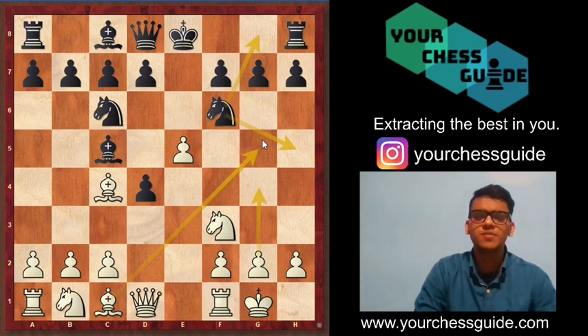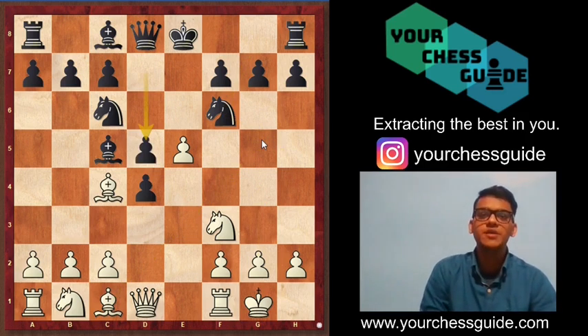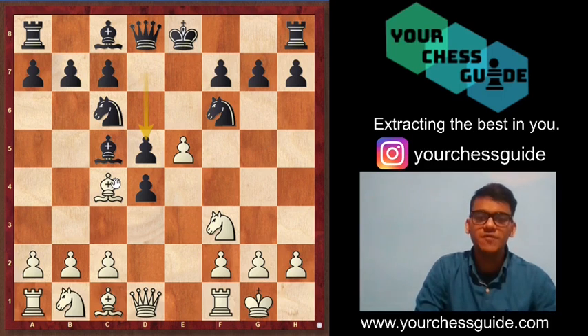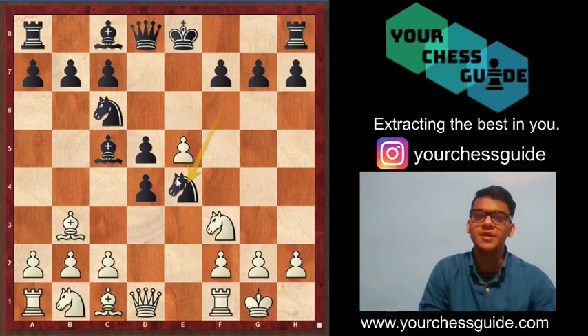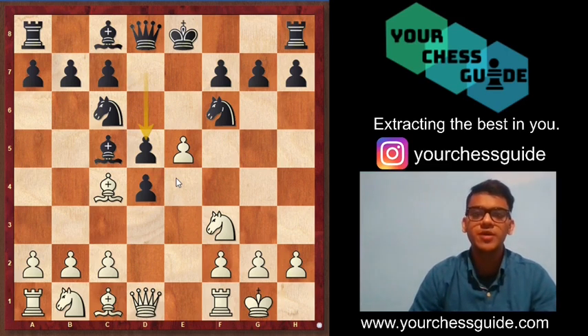When you don't have defenses, look for counter-attacking options. Therefore black decided to play d5, counter-attacking white's bishop on c4. If white saves the bishop by dropping it back to b3, then black plays knight e4 and has a good grip on the center.